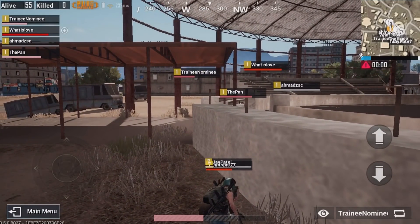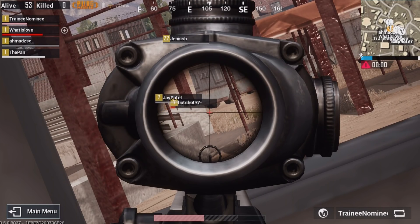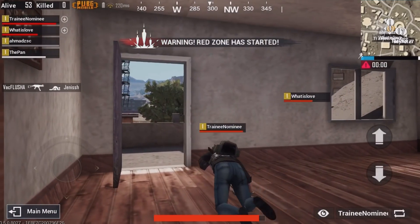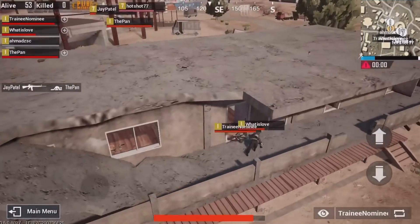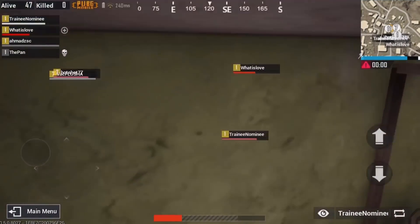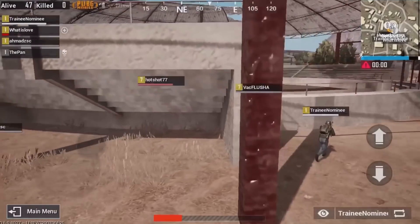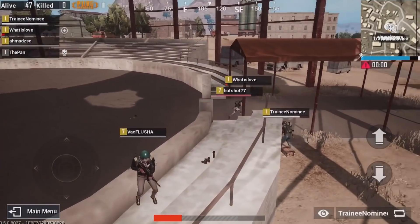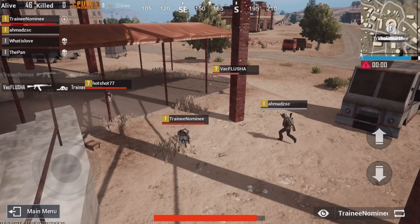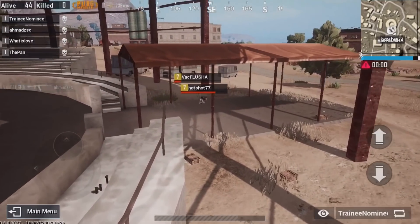Here's a demonstration of the power of spectator mode. I didn't think Training Nominee had an angle on them, so I switched toward them — and as you can see, it turns out Jay Patel actually got an angle on him and knocked him down. The stuff you can do with spectator mode is absolutely insane: you can go through walls, the flying is completely smooth, and you can follow the action any way you want. Here, Training Nominee tries to heal up his friend, not knowing there are two enemies to his left — he shoots one down, but the other comes up behind and shoots him down, and we also see the exchange between his teammate and Back Blue Shot.